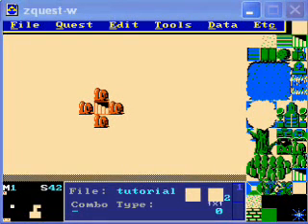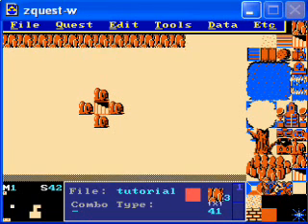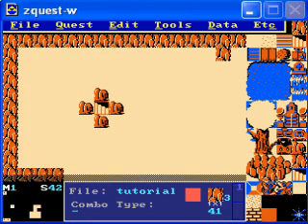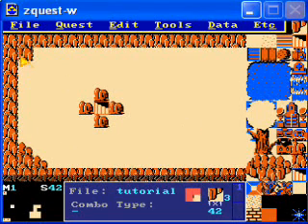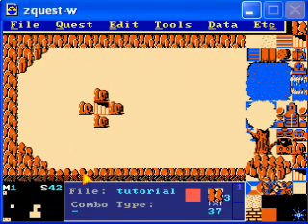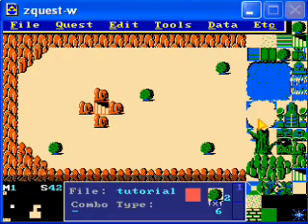Alright, let's try and make some actual progress this time. We start out at screen 42, and we're going to be making a dungeon very soon. First, let's close in this area. I want to have this one go to the right — it doesn't really matter since we're not going to be using the whole map. That's pretty much all that needs to be put here. Might as well add a couple trees just for detail, but those are completely unnecessary.